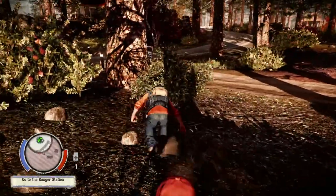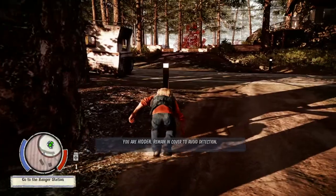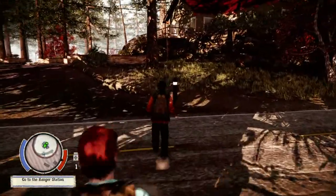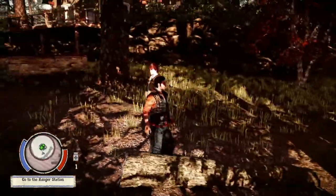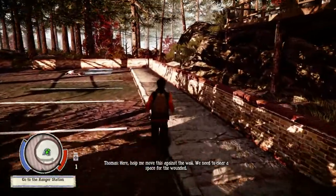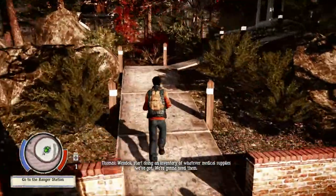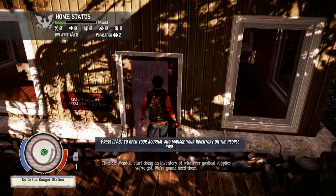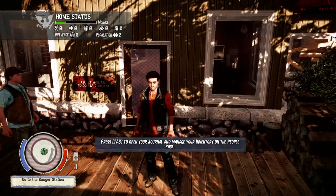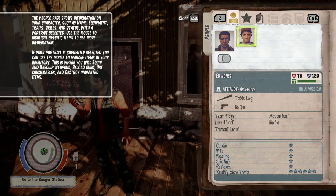Any other guys around here that we're not seeing? Nope, we're good to go. I'm good at this game so far. What's up at the ranger station? I'm gonna call you Julio until I find out otherwise. Oh, Thomas! Is that the rangers inside talking? Tab to open your drawer and manage inventory. On the people page - who do we got? Marcus, I guess that's me. Ed Jones. Okay, there we go.